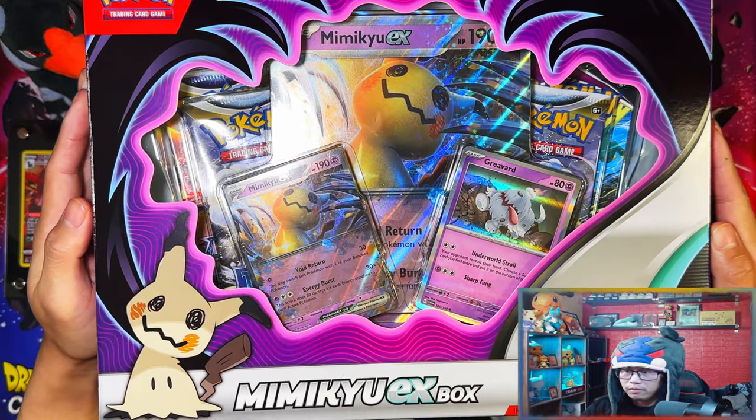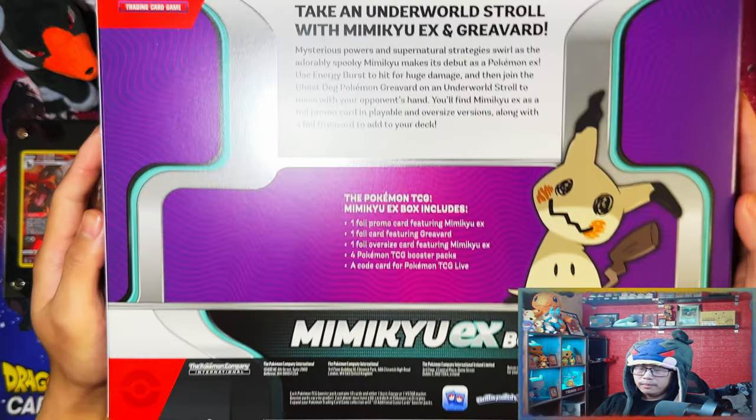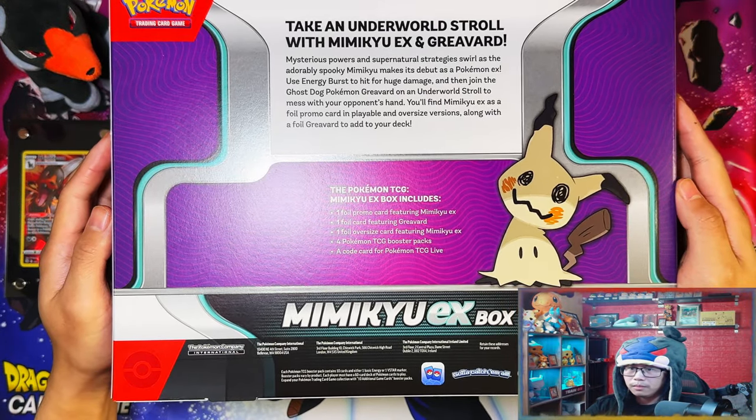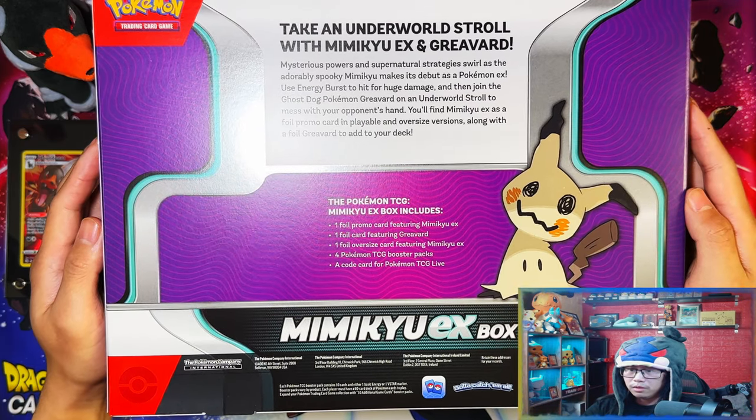All right guys, so the first box we have here is the Mimikyu EX box. Here's the first look at the EX and the Greavard hollow, and then a Jumbo Mimikyu EX. Take an underworld stroll with Mimikyu EX and Greavard - let me leave that one there for a second.